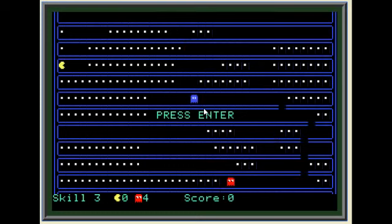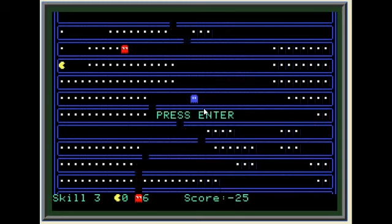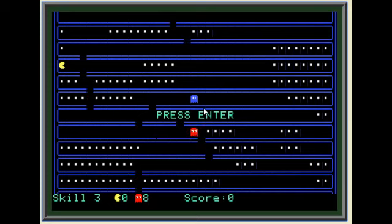As you eat dots, it adds to your score. As the ghost eats dots, it takes away from your score. There is a maximum number of laps before the game ends, and ideally you'll want to complete those laps before the red ghost does. If you do, it'll end the game and your score is your bragging rights. If the ghost gets down there before you do, you still have your score as bragging rights, but you really didn't win — it's just the game's over.